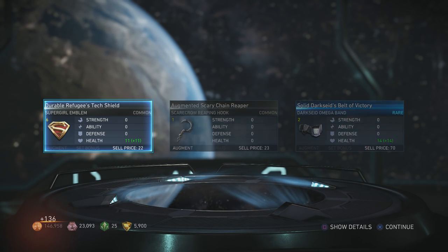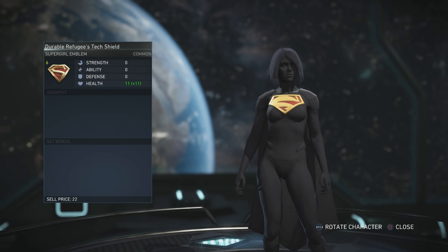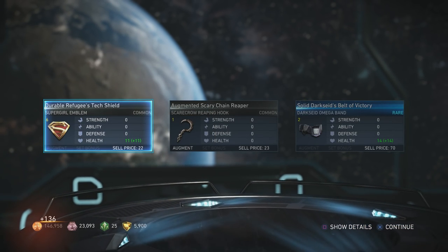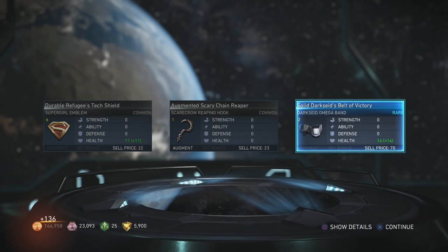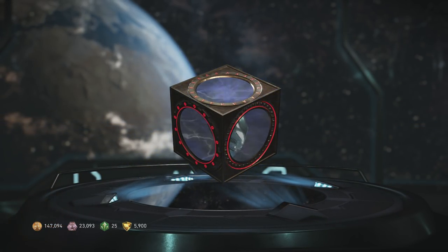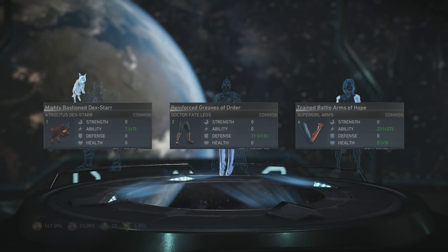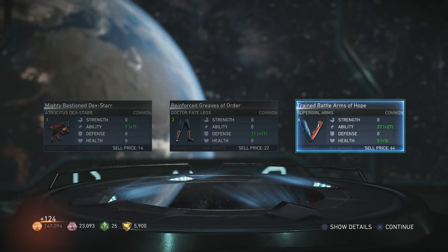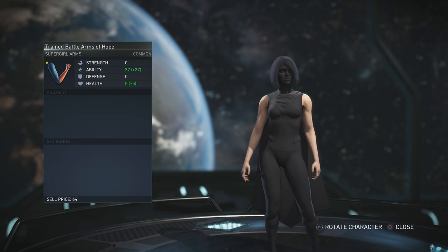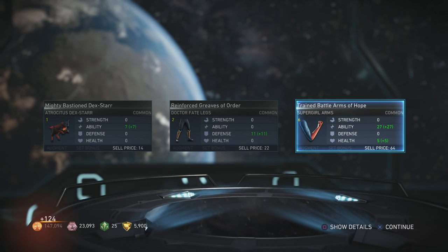Supergirl emblem - oh cool, it's kind of a cartoon one. And Darkseid - he has a Darkseid Utility Belt. It's too bad they don't have a little picture of what it looks like for the icon, because it's really hard to organize. The icons are all the same, that's why you have to come in and look at each one.